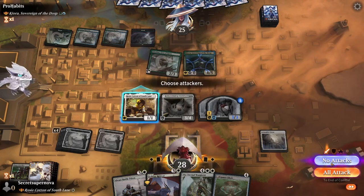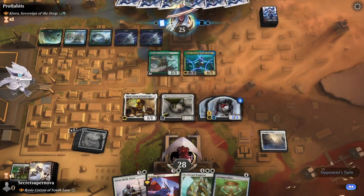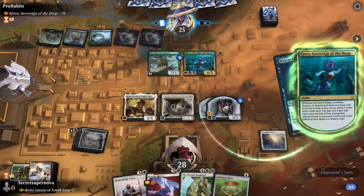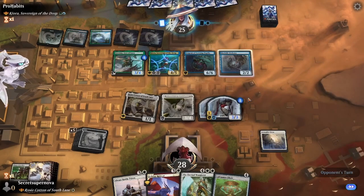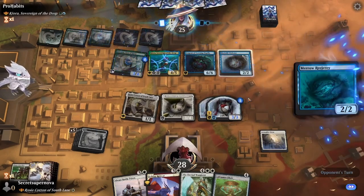We get a couple of Rosie Cotton triggers - we can do them both on the 1-1s, now 2-2s with Vigilance and Infect. We'll do the food here and see what he does in response. Nothing - he does have one open island. We pass back. Let's see if he swings in with Kiora. There's the Kraken, so he's going to basically cascade. He gets a Merfolk Trickster, which taps our Rosie Cotton and makes it lose all abilities. That's annoying.